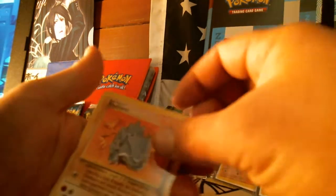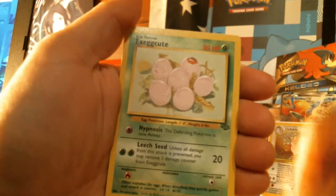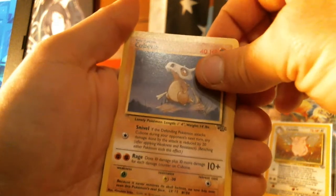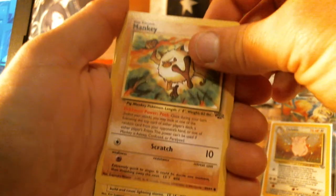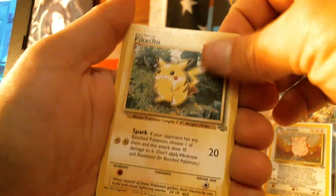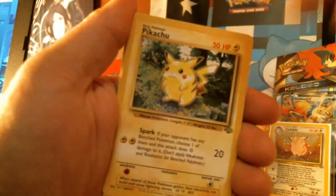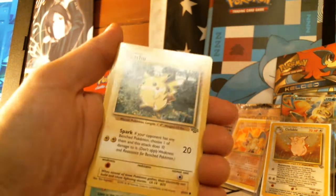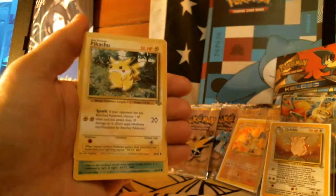So we got another Rhyhorn, Goldeen, Exeggcute, Cubone — gazing off into the abyss contemplating life, gotta love it — Mankey, an absolute a-hole who steals things. Pikachu, our boy! We pulled one of these in the newer packs yesterday. I actually really like the artwork on this one, it's one of my favorite cards. Look at the new artwork they've got going on here — I really enjoy it very much.